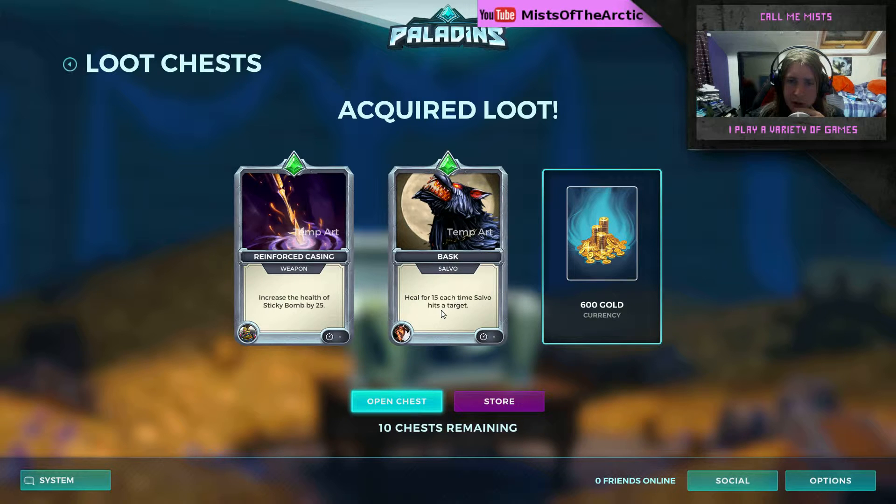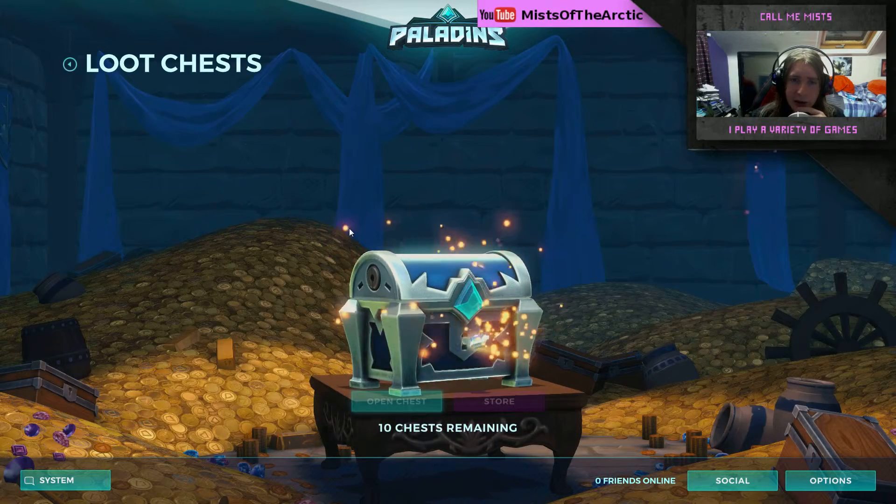Chest number ten: tempest art, bask salvo — heal for 15 each time salvo hits a target. That could be a nice one. Health of sticky bomb — I suppose, I don't know if it makes it so it doesn't just die in one shot, that would be nice. And 600 gold again — gold, gimme!